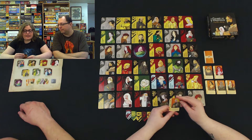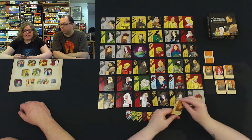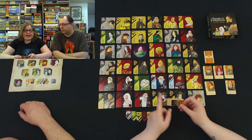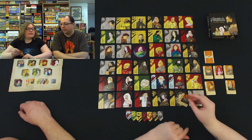Brienne of Tarth: take Sansa Stark or Arya Stark from King's Landing or any play area. Gendry counts as one Baratheon character card — do not discard this card. Ilyn Payne: kill Eddard Stark in King's Landing or any play area. He's naughty.